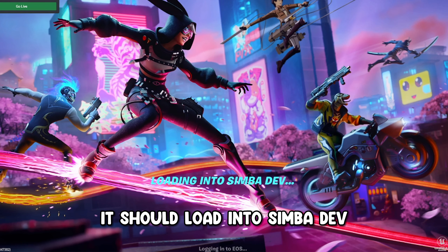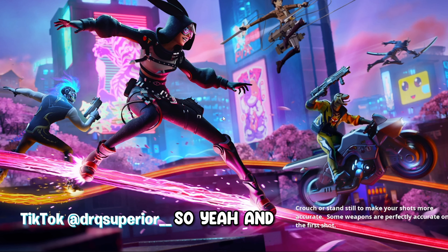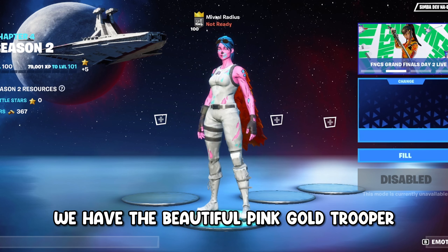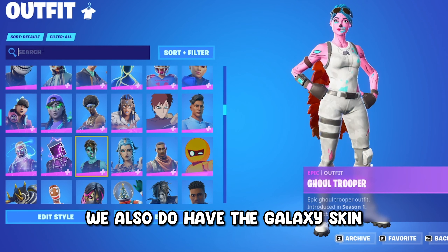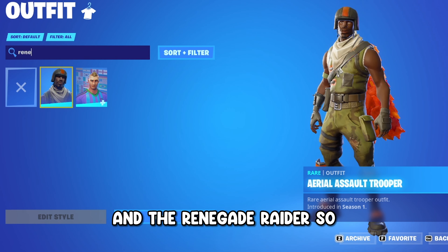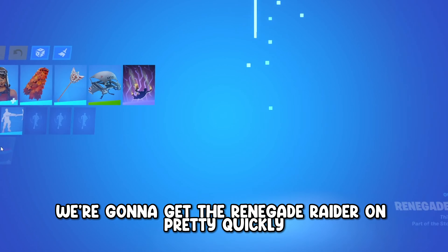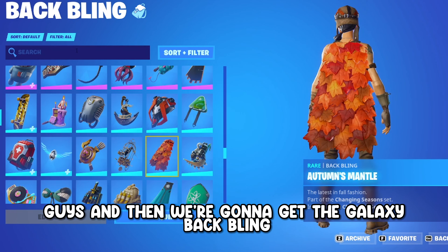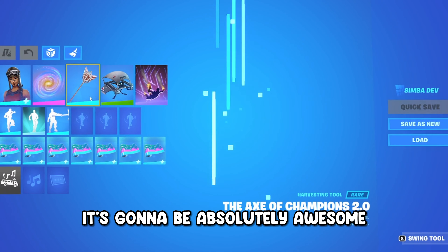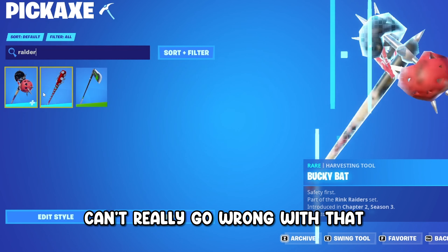If you're still watching, make sure to comment 'W' and I'll heart your comment. We launched successfully — as you can see we have the Pink Gold Trooper, the Galaxy skin, the Aerial Assault Trooper, and the Renegade Raider. We're going to put together an insane combo — Renegade Raider with the Galaxy backbling and the Raider's Revenge pickaxe.